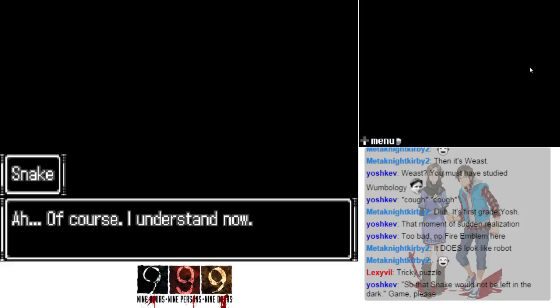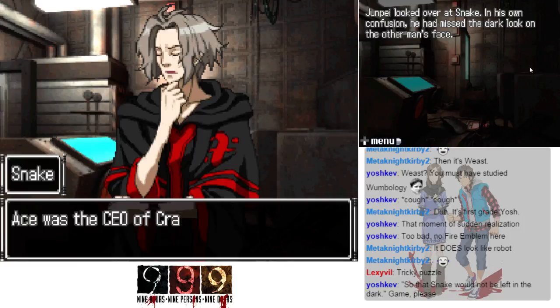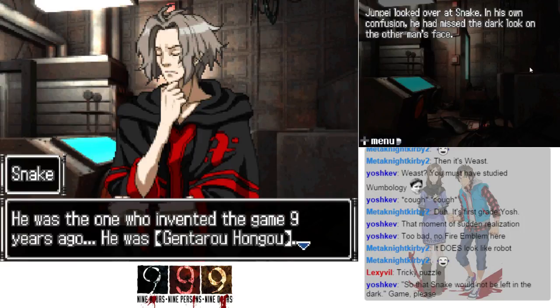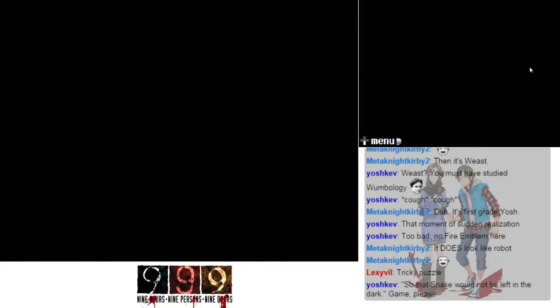Ah, of course — I understand now. Junpei looked over at Snake; in his own confusion he had missed the dark look on the other man's face. Was the last person in that picture the tenth man who got blown up in Snake's place — Ace? Oh my god, I think that's him. Ace was the CEO of Cradle Pharmaceutical — he was the one who invented the game nine years ago. He was Jintaro Hongo. Even as he asked, Junpei felt as if he'd already known.